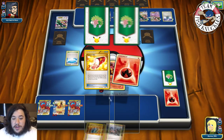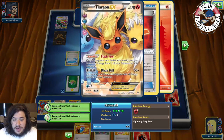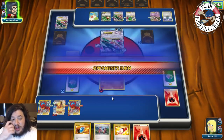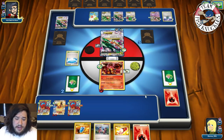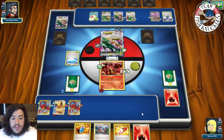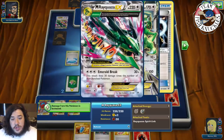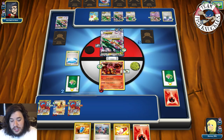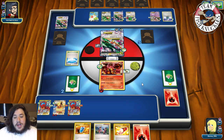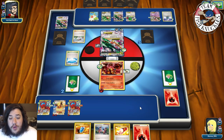We're down to two Prize cards. Blaze Ball can do a ton of damage and potentially knock out the Rayquaza next turn, or we can Lysandre the Shaymin for the win. Counting damage: five, six, seven... twenty — we'll be just short if we go for the Rayquaza route. Opponent has two Prize cards left.